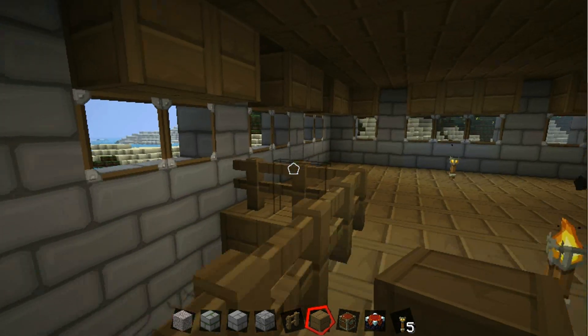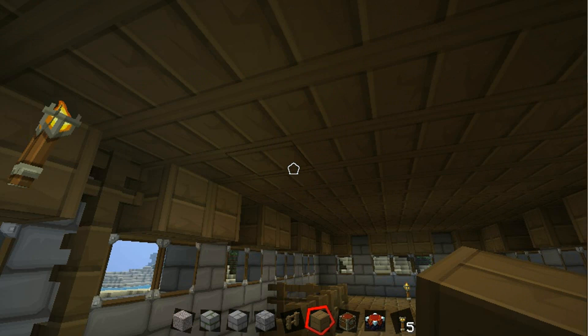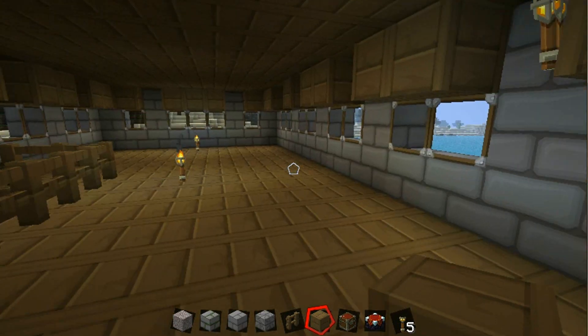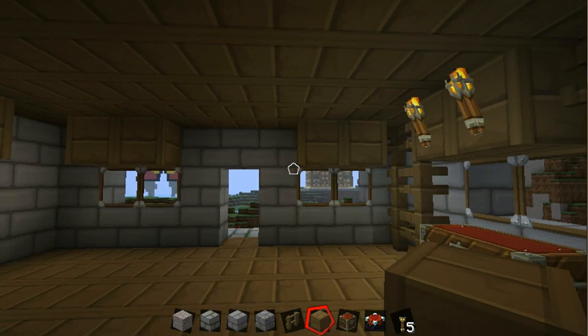Now this is looking more like it. From the bottom up it's going to be one, two, three, then the floor, then the floor — I mean. I messed up completely on that. So if you're following it step by step, delete that and just build it again.